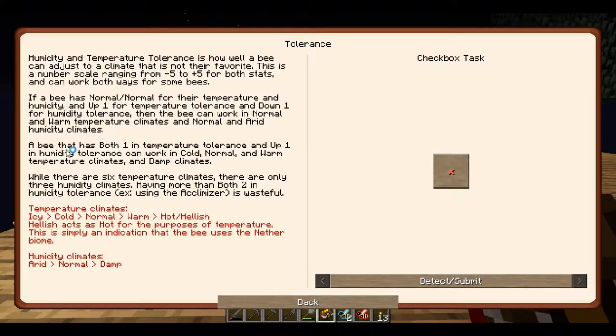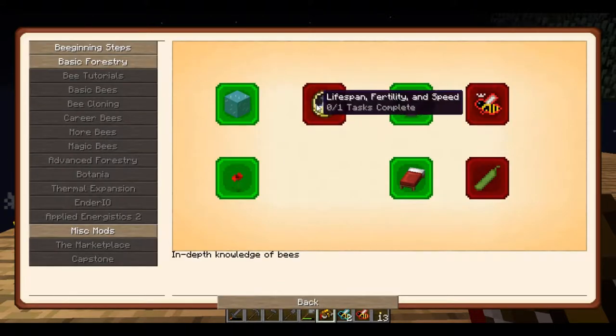A bee that has both plus one and minus one in temperature tolerance can work in cold, normal, and warm temperature climates and damp climates. There are six temperature climates but only three humidity climates. Having both in humidity tolerance — the Aclimatizer can be wasteful. Climate types: icy, cold, normal, warm, hot, hellish. Hell acts as hot for purposes of temperature — it's simply an indication that the bee is in the Nether biome. Humidity climates: arid, normal, damp.